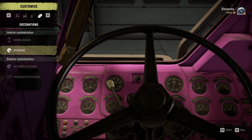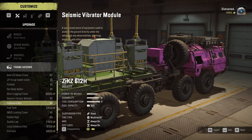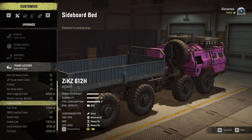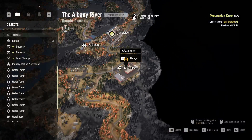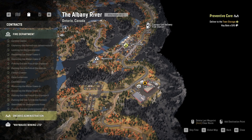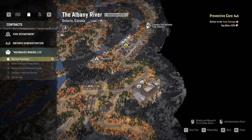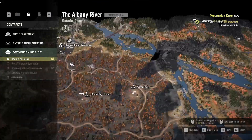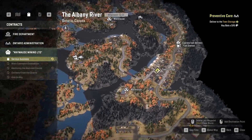Unfortunately you don't get hanging things in the cab - only bobbleheads and stickers, exterior stickers and windshield stickers. So I'm just going to put on the sidewall and the crane. What we're going to be doing is completing Ontario with this thing, because I've done all the tasks in both maps and just have a couple of contracts left - delivering some heavy bales and delivering some gold. We're going to use this new truck and test its capabilities by doing these tasks.